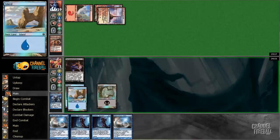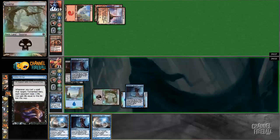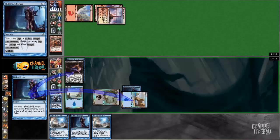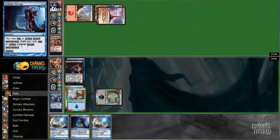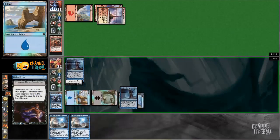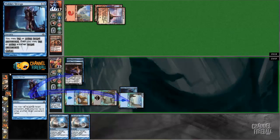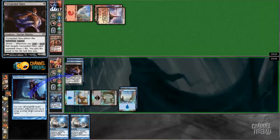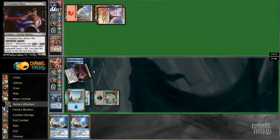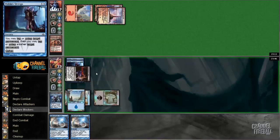So I can target this and my Island. I don't want to tap the Hero, but I do want to untap the Island and Cypher onto it. And then cast the next Hidden Strings. I don't want to tap my Hero, but I do want to untap my Island and Cypher onto it. Then we attack — get some more Hidden Strings, Cypher action.